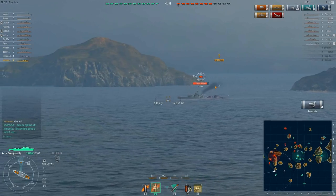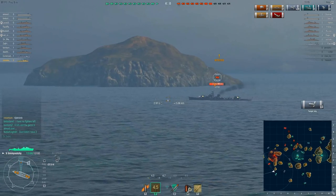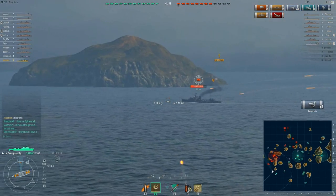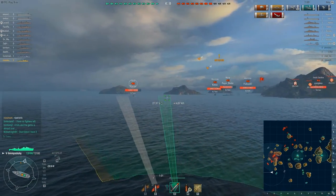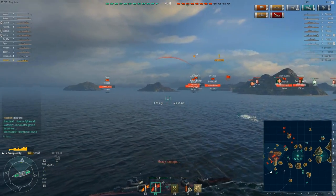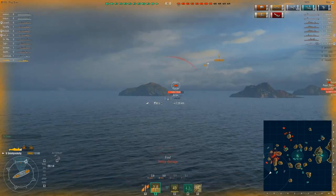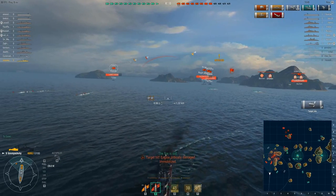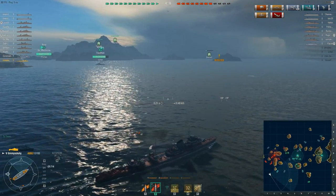Let's see if I can get some shots into this Yubari. I'm getting a few hits and doing a little damage, but not getting any real citadel shots. Instead of continuing to fire at him, I shift my attention to the battleships and blast off a full spread of torpedoes — one spread at one ship and one at the other. I'm getting quite badly hit as I try to run away, so I turn and get ready to use my smokescreen.